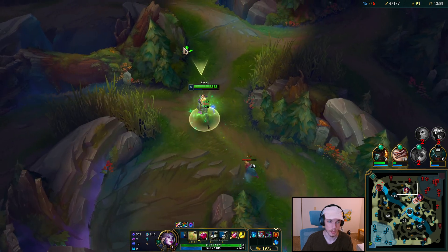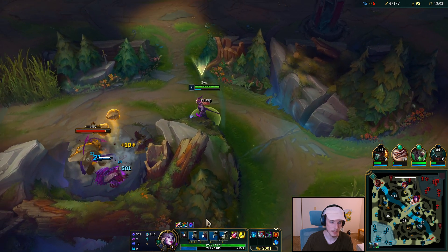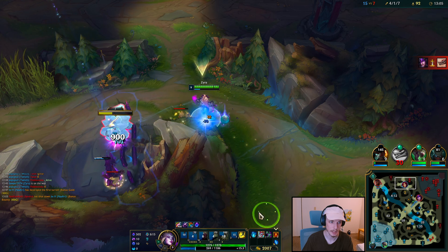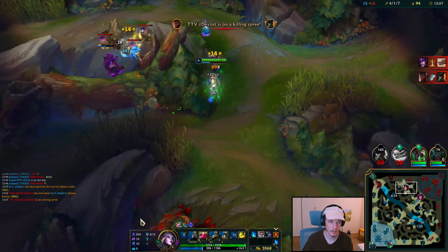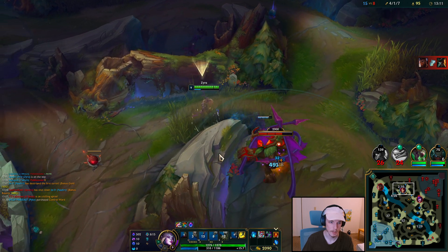That's another thing with Zyra — we can just walk away from these camps, no problem. Whenever you kill one of these plants, it refreshes the W cooldown, therefore increasing your clear speed. My whole team's dying? No problem, so long as I'm farming.